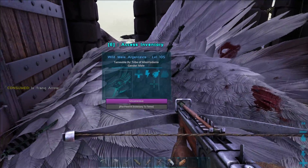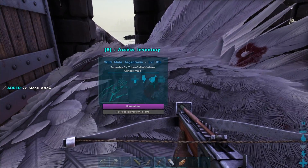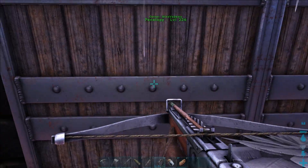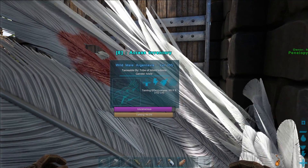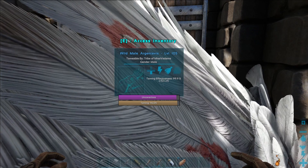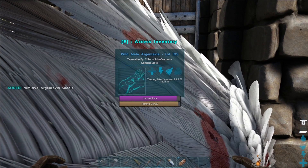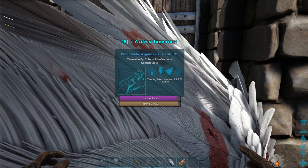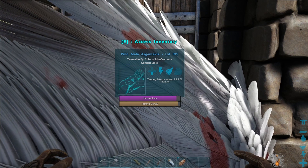The Argentavis requires meat to be tamed. You can use raw meat, which will take a little bit of time. I'm going to go ahead and scout out some prime meat for this. 96% — it's only got one more eat and then it's going to be tamed up. Taming effectiveness 99.9%, so prime meat does a pretty good job. I do have boosted taming rates — I'm doing times 10 taming for this playthrough. Depending on what your rates are, you might have to wait a little bit longer for it to tame up.